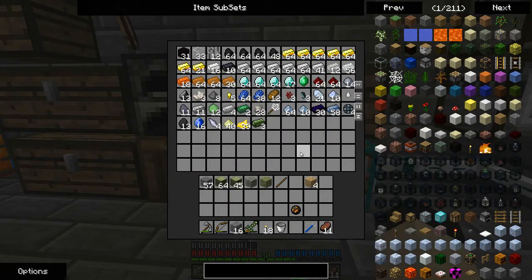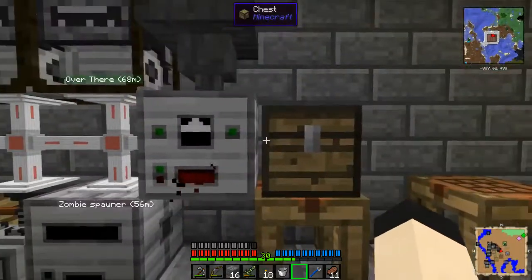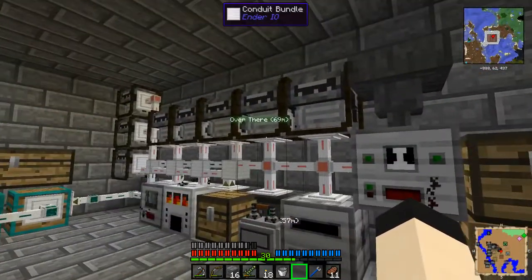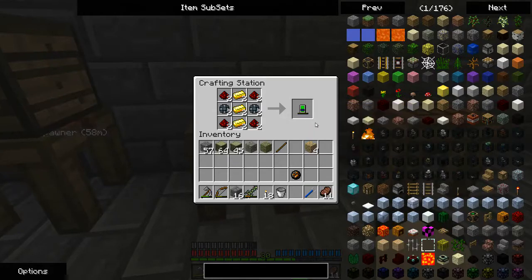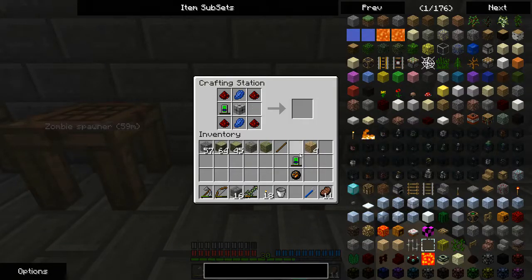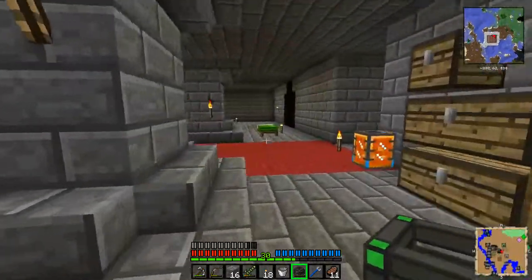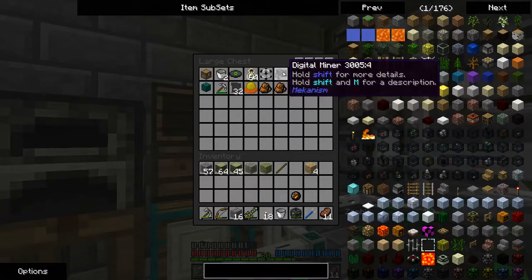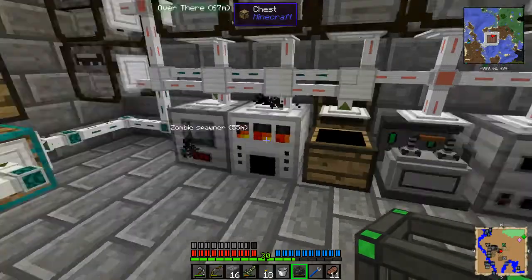I've got a decent amount of resources here, although one of the first things I want to do is — this power system is a bit eh. A good thing about all power systems is having some way to store things. So we're going to make some of these energy tablets, throw them in here, and get ourselves a basic energy cube from Mekanism. This can actually be placed inside the digital miner, which is in here at the moment, because I've still got plenty of stuff processing in here.